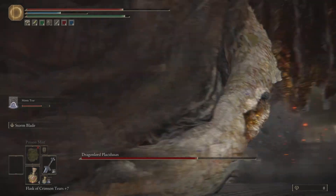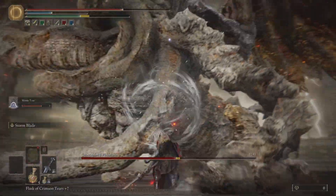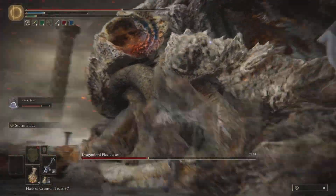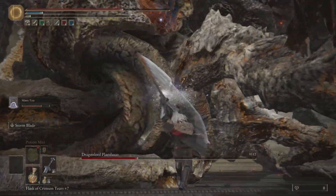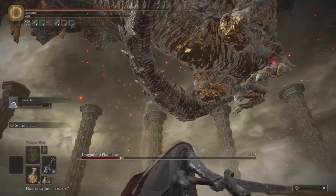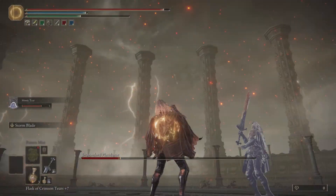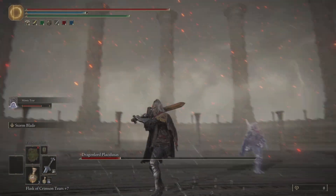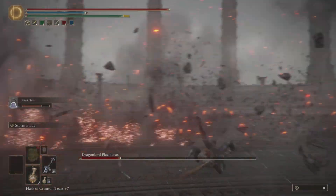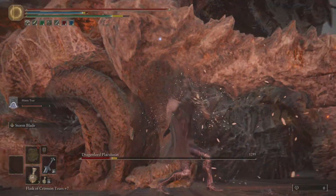Dragon Lord is angry! There we go — now we're getting some staggering. We're just going to keep doing this; we don't care about the critical damage. Look at what we're doing! Oh man, we ran out of stamina over there, so you've got to keep the stamina in mind to get the right timings and combos right. This guy can be destroyed using this.